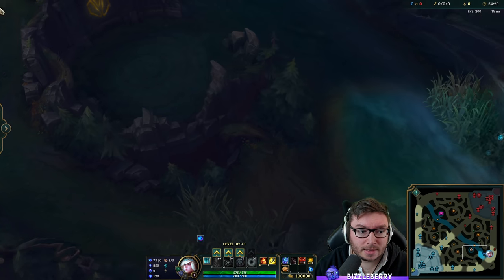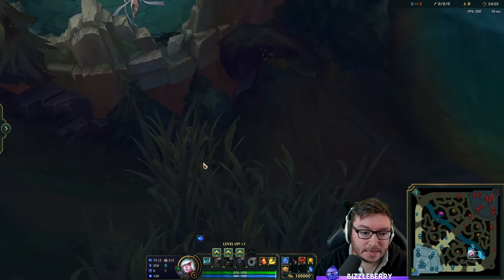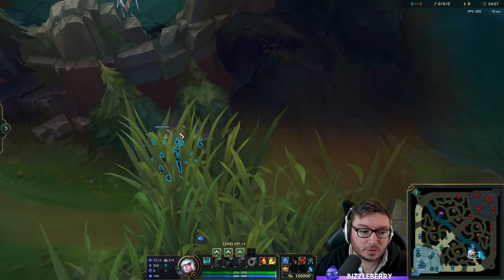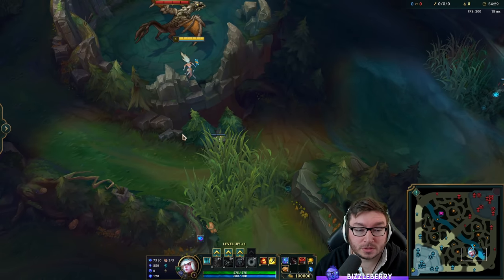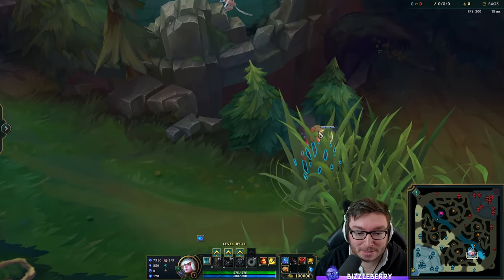Now we're going to be looking at the pits — so dragon pit. You've got a little friendly snail hiding behind the brush. If you just click on the snail to ward, you'll get that ward into the tri brush. That's a very easy one once you know about the snail — the sneaky snail to help you out. Pretty sure Riot adds these things to help.